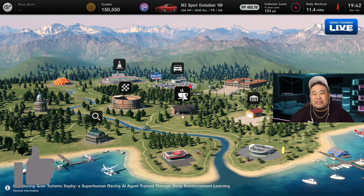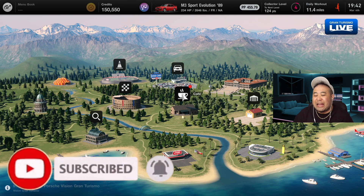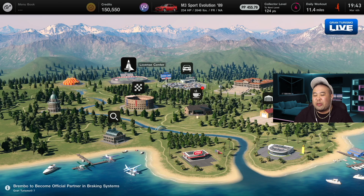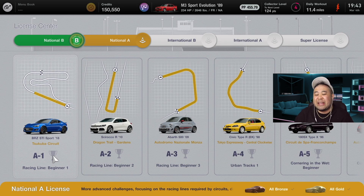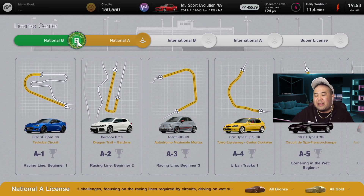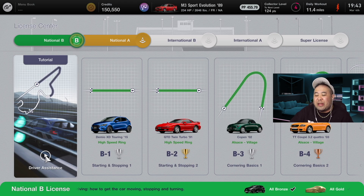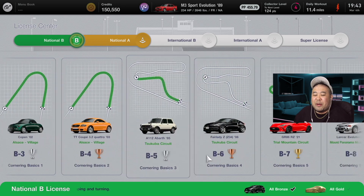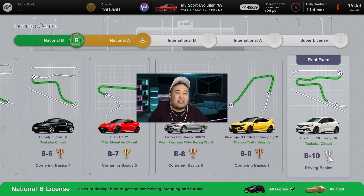Okay, so Gran Turismo 7. If you clicked on this video you're probably trying to figure out how to obtain your Class B license. You just started playing the game, got introduced to the guide character who's been showing you the various landmarks, and you're trying to get through these tests. A lot of them are fairly easy stopping, starting, and cornering tests, but it's the last two where you're probably stuck. I'm gonna show you guys how to get past this.